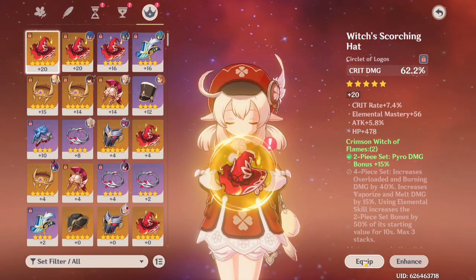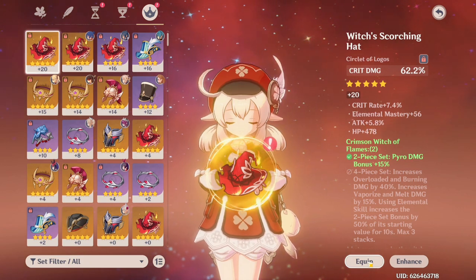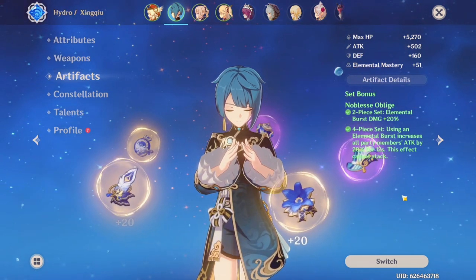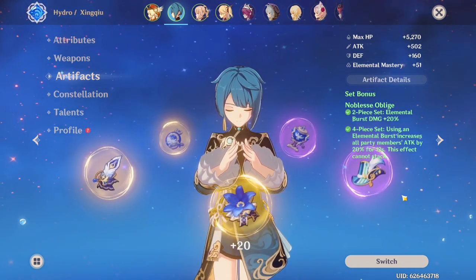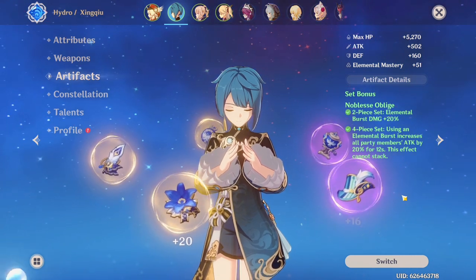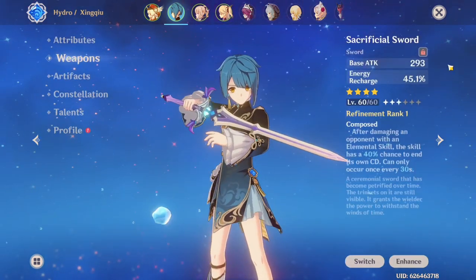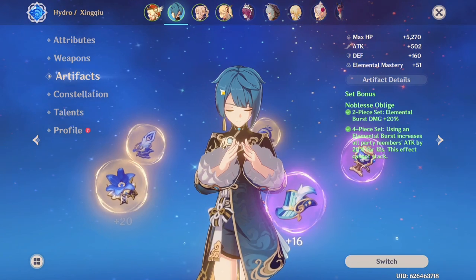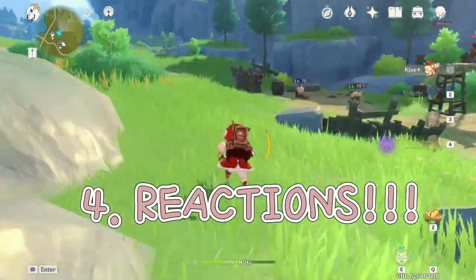Make sure you level up your five-star good artifacts to the highest level you can — which is level 20 — because every stat increases every time you level it up. Your support characters also want a good artifact set. For my Xingqiu I have a Noblesse Oblige four-piece set because running the Noblesse Oblige four-piece on a support character is really good — you can spam your support character's burst and get a constant attack percent bonus. Xingqiu runs an energy recharge sword so you can spam his burst more often and deal even bigger numbers.